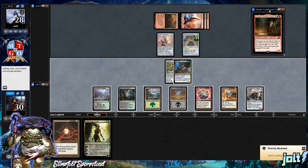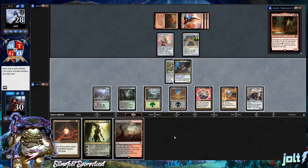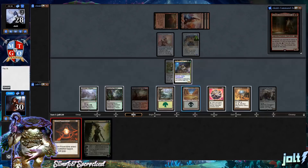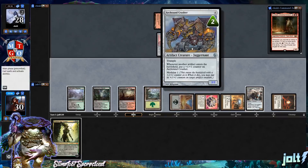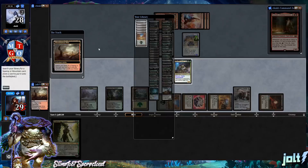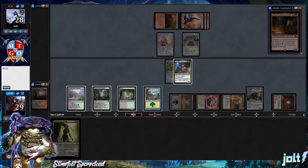The opponent is going to get down Arcbound Crusher. I draw into Bloodstained Mire — let's get that down. I want to get some good Saplings going, so let's go for Worn Powerstone. We can go for Vraska in a second. Let's crack Bloodstained Mire and grab Bayou off of that.